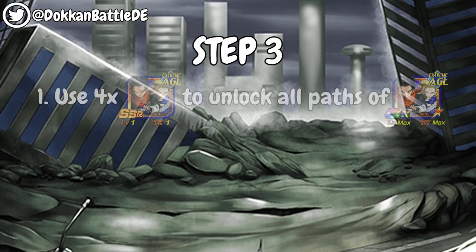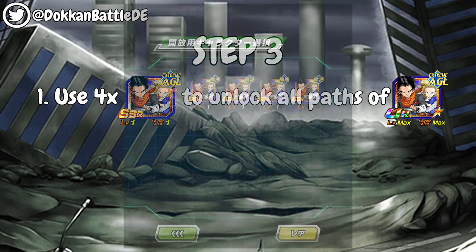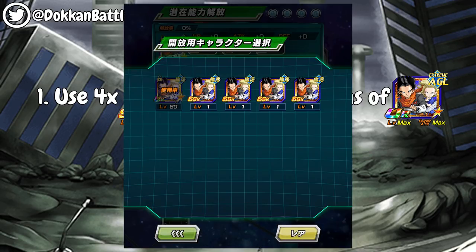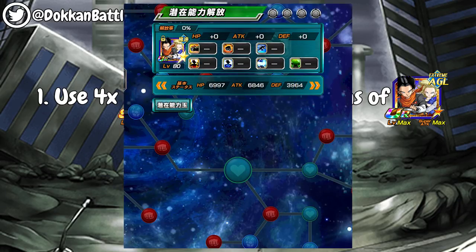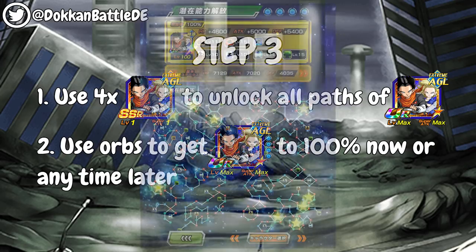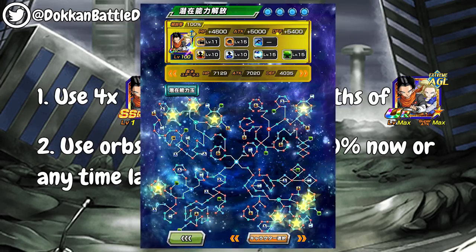On the next step, you're going to use the 4 dupes to unlock all paths of the Ultra Rare Android. So make sure you are using the 4 SSR level 1 super attack 1 Androids — it should look like this — and use them to open up all 4 dupe paths. You can now use all of your orbs to get them to 100% at the hidden potential system, or any time later. For the rest of the video, we assume that they are at 100%, like it is shown here.